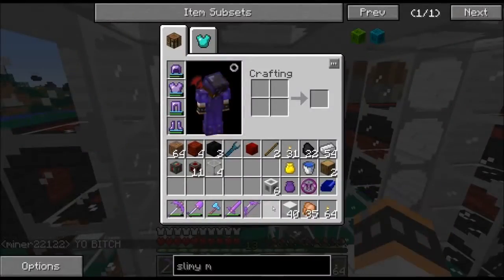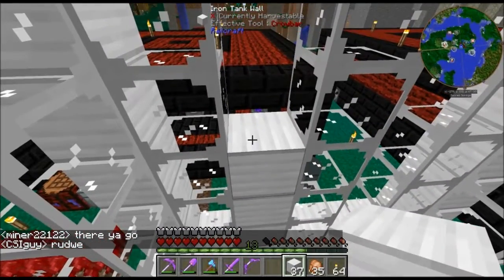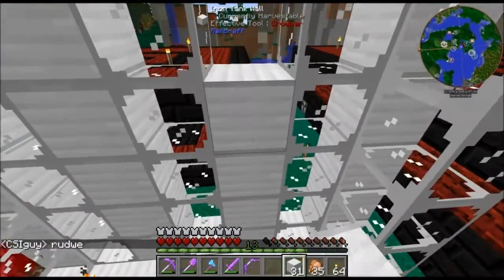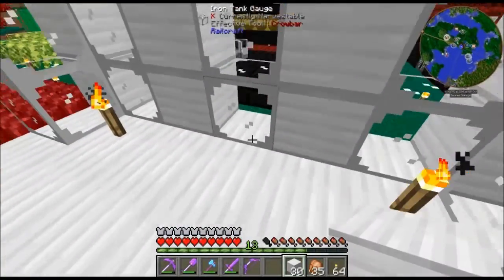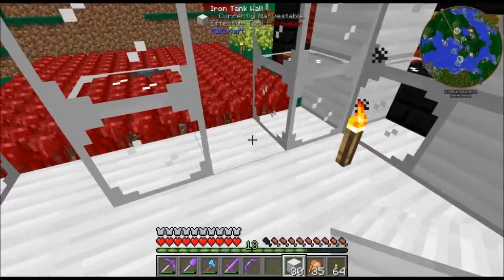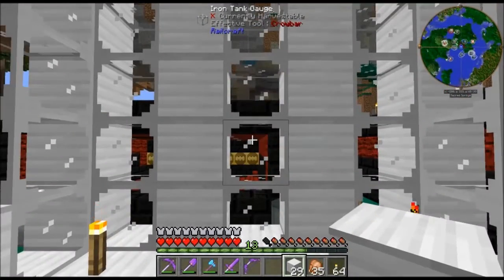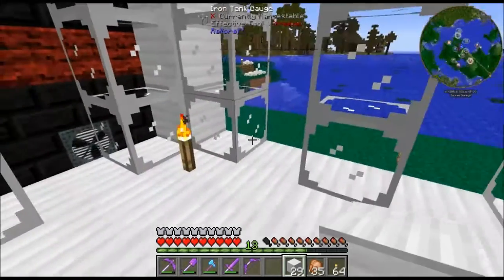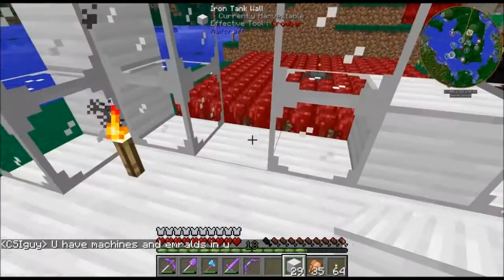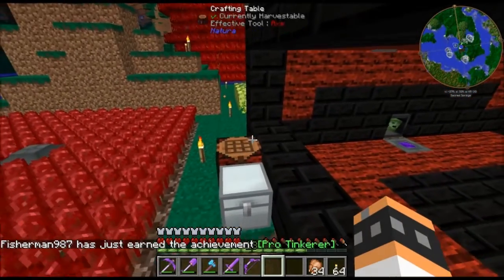The last time I made one of these was a long time ago - probably the second world I ever played in modded. I put the valves right here in the bottom center. I think the outtake has to be in the bottom row - this one in the bottom row and this one in the second row. Because if you have them up higher, any fluid in the bottom row won't come out, and anything under a higher valve will just be forever stuck inside.